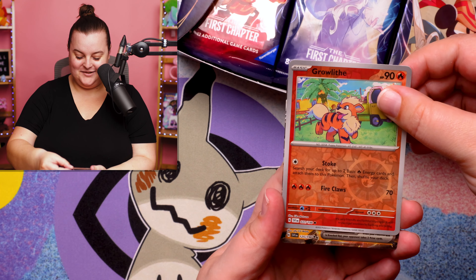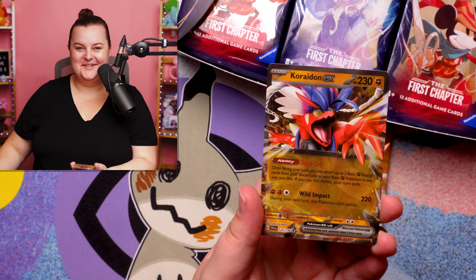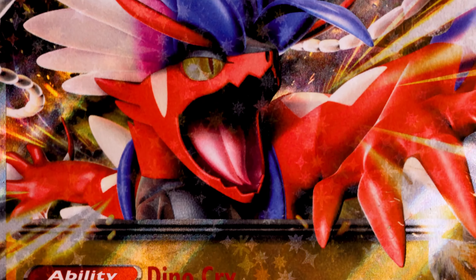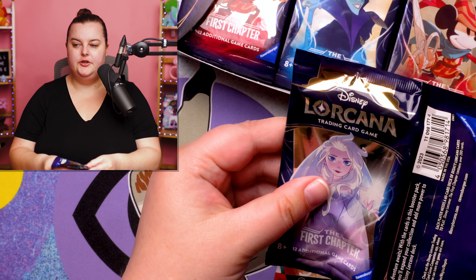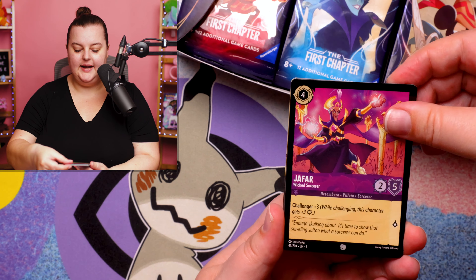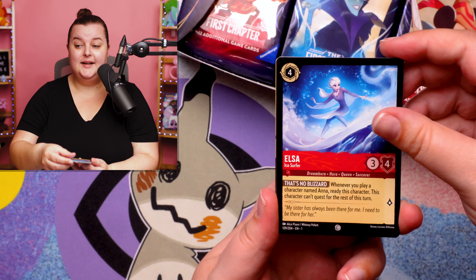Growlithe. And it does have a hit — we have a Coridon EX. Let's take a look at Coridon under the microscope — of course, we get another Coridon EX. Next up, we've got ourselves another Frozen pack. I think the thing that's going to sustain Lorcana is whether or not the game mechanics and the game itself is any good, and we're not going to know that until enough people learn the game and whether or not it sticks around.